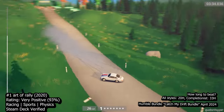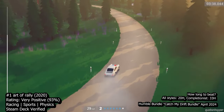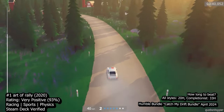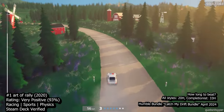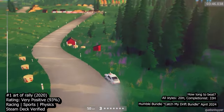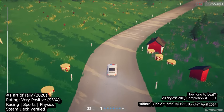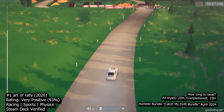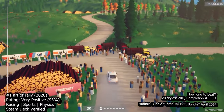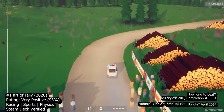With 8 customisable camera settings, you can tailor your experience to your preferences, whether you prefer a panoramic view of the course or a closer perspective for precision driving. Despite the absence of co-driver audio, Art of Rally's consistent handling across all vehicle types ensures a seamless and enjoyable driving experience. Each car, from ringers for minis to stalwarts of Rally's mid-century era, offers a unique feel.